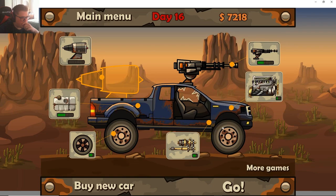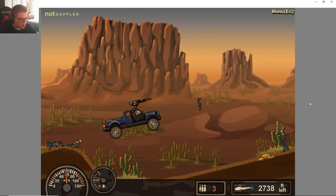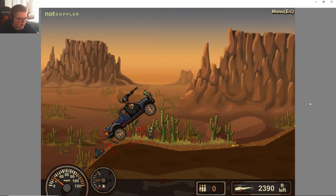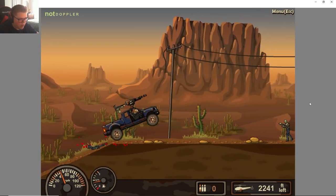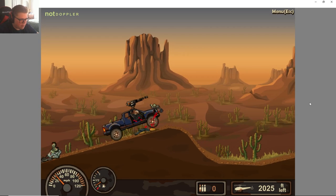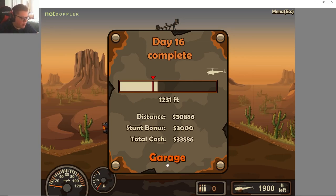Let's save up for the engine and the propeller — I think those two will help a lot. We'll also have to buy more ammo to take care of those later zombies. We're out of ammo here — that's 1, 2, 3... 16, 17 zombies before we get to the big ones. So upgrades for ammo will have to be quite a lot. We made it quite far though — 33,000!